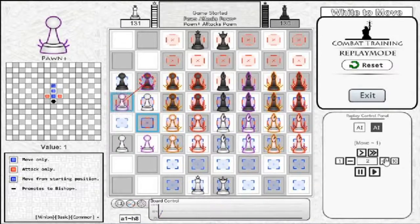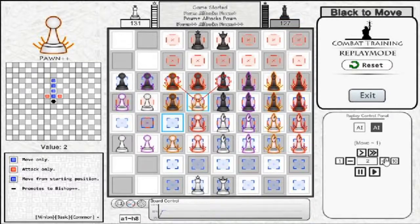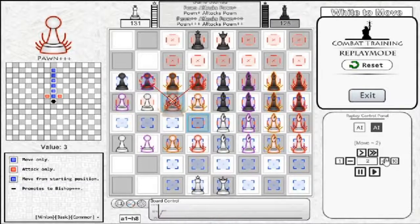The second tier of Pawn costs 1 value, and it gains an additional mobility forwards. The third tier of Pawn costs 2 value, and once again gains forward mobility. The fourth and final tier of Pawn costs 3 value, and gains 2 extra squares of mobility, allowing it to promote in one turn from anywhere on the minion line.